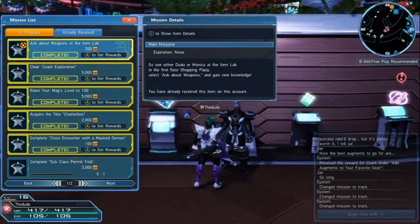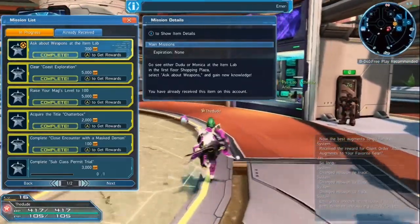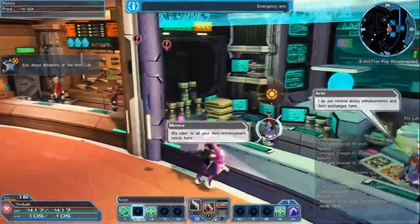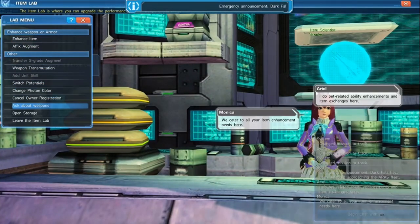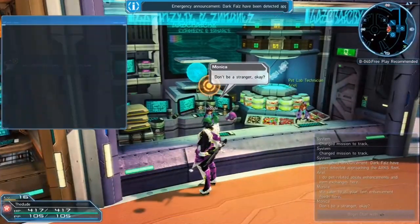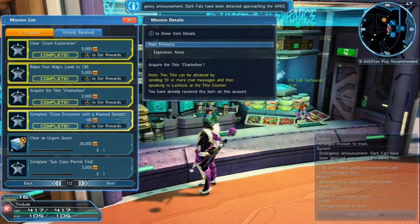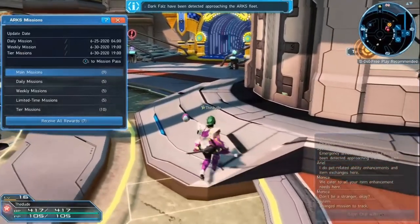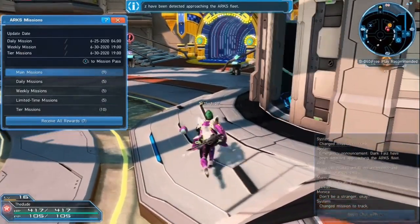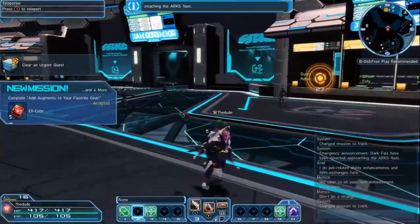Ask about items in the weapon lab — in order to do that, go over here. It looks like I've already asked for my previous character, so it's switching over. Ask about weapons right here, and once they go through an explanation you'll be able to get that one as well. After that, all you have to do is go through all these different coast explorations and all that fun stuff.